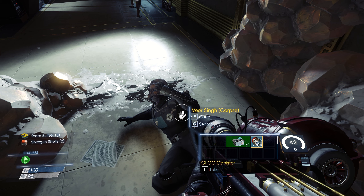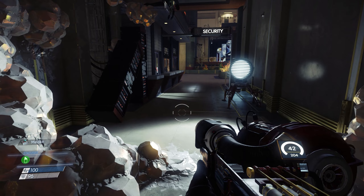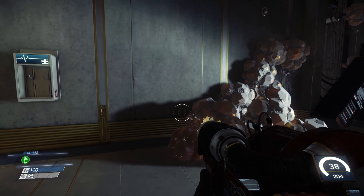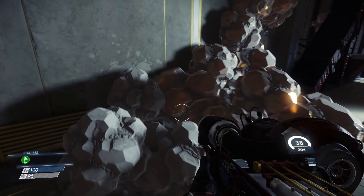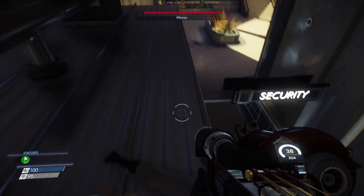Let's take the shotgun shells. Take 204 glue canisters. And of course we'll have that med kit. This looks like it. So if I... right, you can create climbable surfaces and climb up things, go up places. Now this looks like it goes up here.